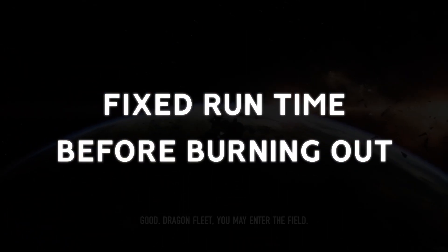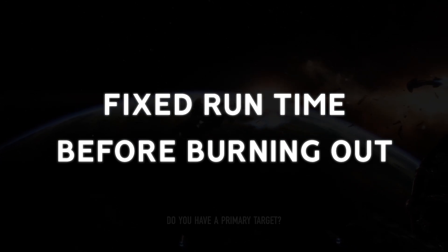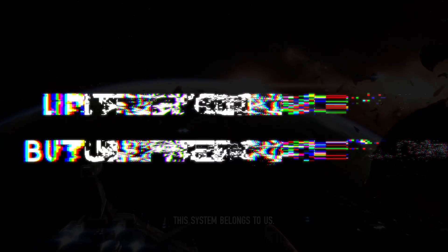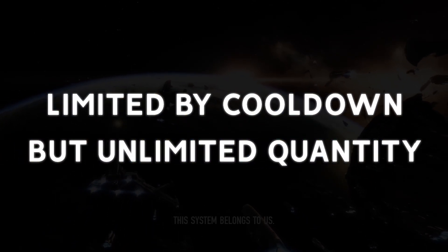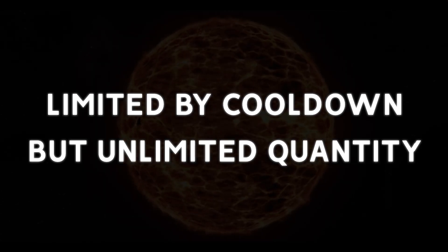Deployable equipment, once deployed, will have a fixed duration before it burns out and disappears. This prevents an excessive amount of equipment from building up in the field over time. Additionally, instead of having a fixed amount of deployables that you can hold at once, these assets will operate on a cooldown system. Once deployed, players need to wait for the equipment to cool down before it can be deployed again. This effectively controls the rate of deployment, but with the benefit of never running out of said equipment mid-battle.